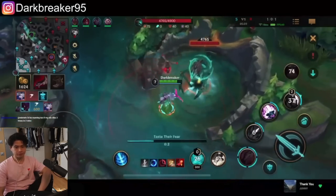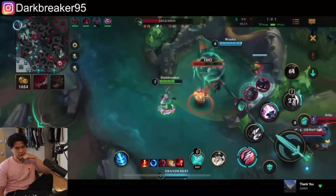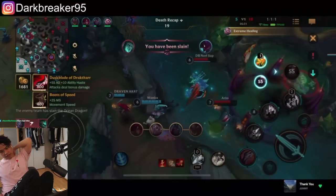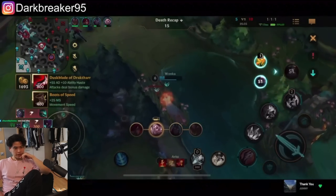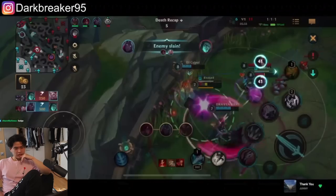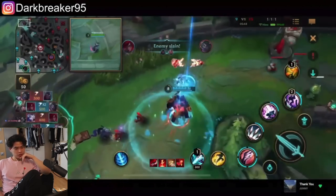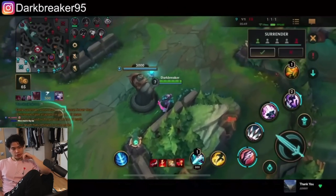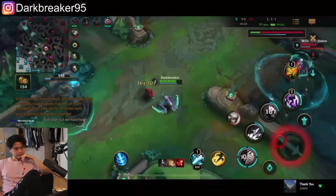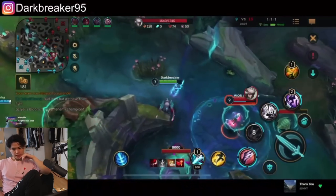Right here I'm making a mistake — I have enough gold for Duskblade but I start the dragon even though my Smite isn't up. I try to rush it before the enemy arrives, but they come and I have no Smite. That's a big mistake: coin-flipping without items or Smite. I should have just recalled, bought the item, gone for the Rift Herald instead, and traded objectives. Ocean Dragon is nice to stack as Kha'Zix, but given we were losing and lacked items plus Smite, it was the wrong call.